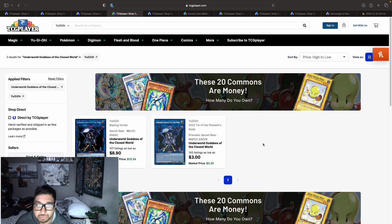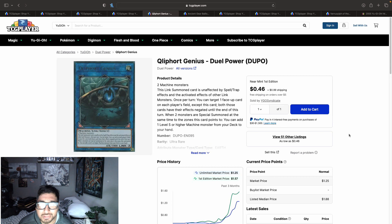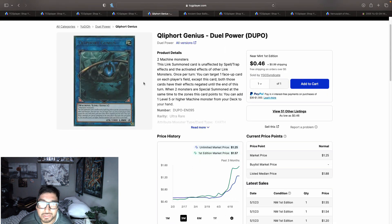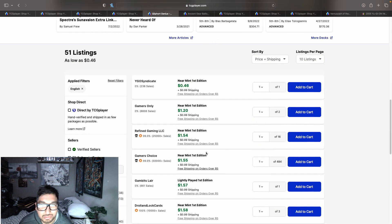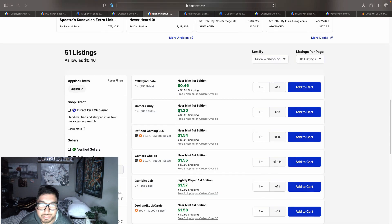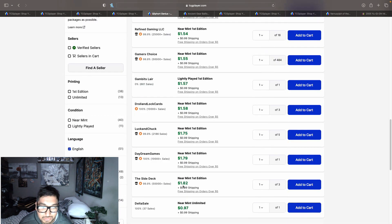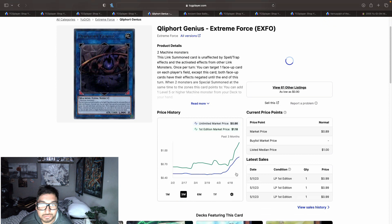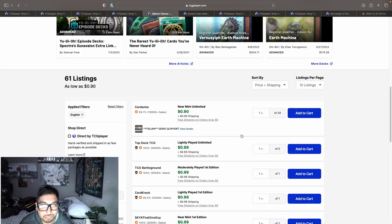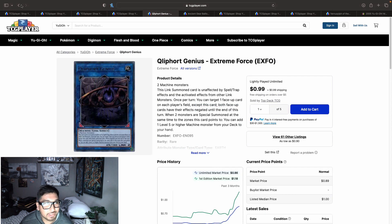Before we get to Ancient Gear Ballista, I want to talk about Cleartail for Genius — I think it's being used in Super Heavy Samurai builds, probably one copy. The ultra rare from Duel Power went up from around 60-70 cents to now starting at $2.20 with shipping, $2.54-$2.82, with only 51 listings. The rares from Extreme Force also went up a bit — 61 listings hitting that one dollar price point, up from 70 cents.